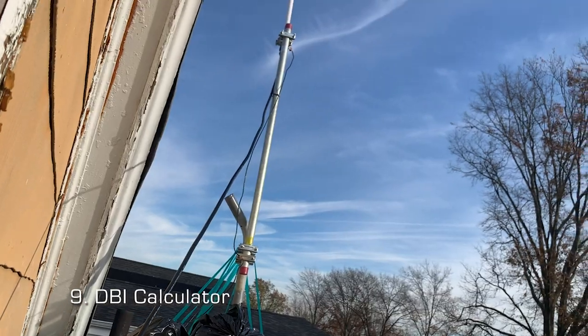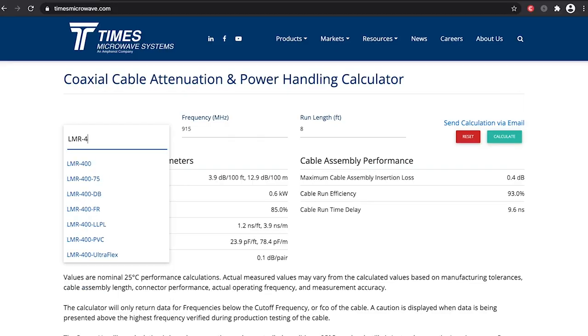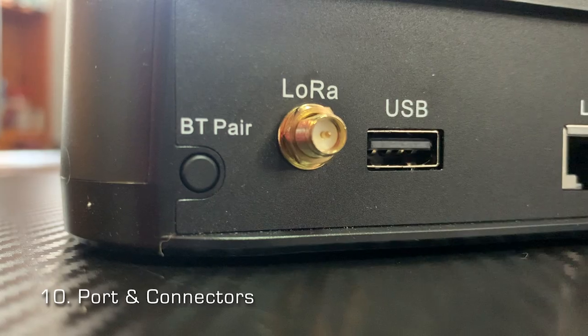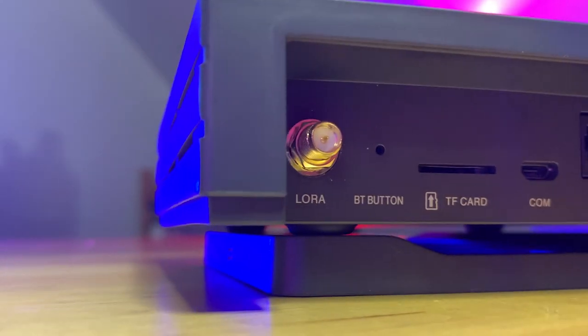Using a short, low-loss LMR cable will help maintain a good dBi strength. A dBi calculator tool can determine the amount of power loss a cable loses over its length. When ordering a cable, keep in mind the port or connectors for both the antenna and the hotspot.